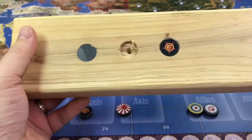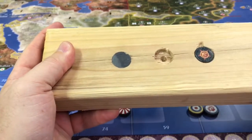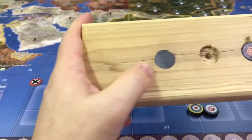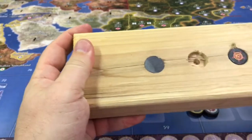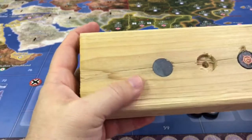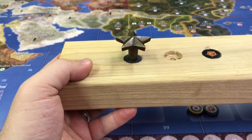I'm probably going to countersink this even lower so that the roundel is even with the wood surface, and then I'll shellac over the top to keep it from scratching. On this prototype I drilled a hole and hammered it in since it was tight, which scuffed it a bit. So the lesson learned is to put the magnet in first, glue the roundel on top, and then apply some type of coating — shellac or similar — so it won't fall off if you bump the table.